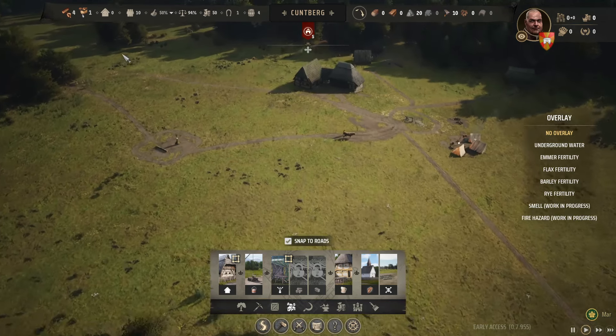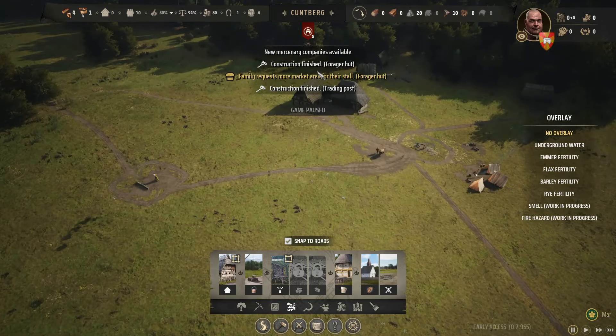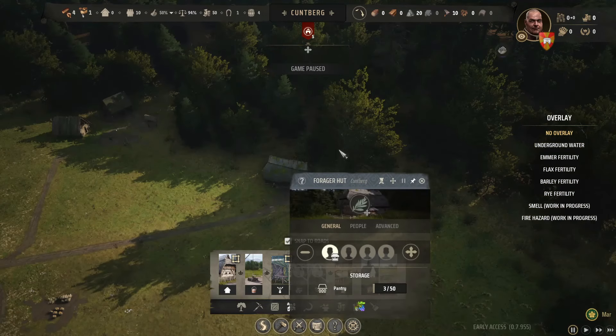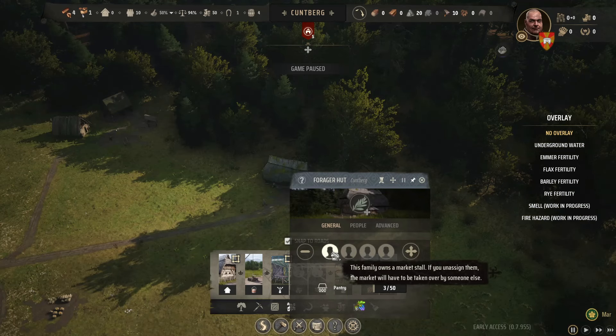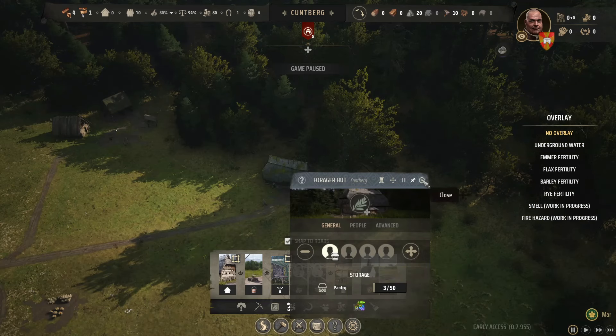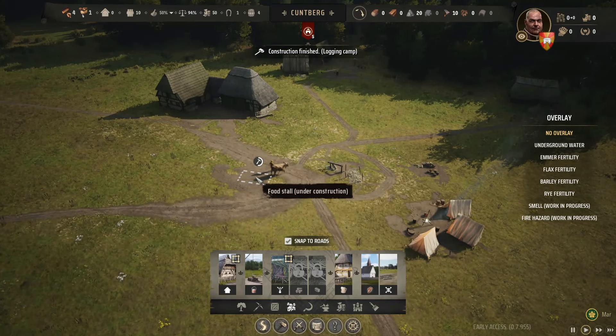These guys will get the logging camp done, and then they'll get the well done as well. Then I can start assigning spots for houses. I think ideally we'll have plots like 1, 2, 3 on each side — they'll live in here. The guys who live and work in this area will have close access. Mercenary companies are available.